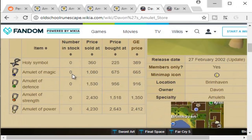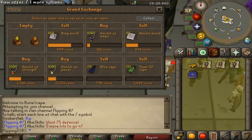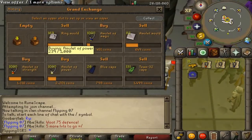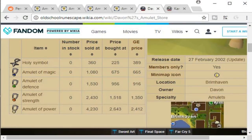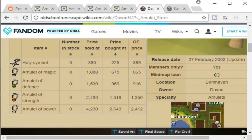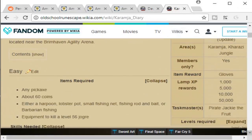You can sell holy symbols but those are rarely going to actually work out. So what I've ended up buying is amulets of power, amulets of strength, and amulets of magic. The limits on these are 125 per four hours so we definitely do have to do a bit of pre-planning, but to actually afford a bond you only really need somewhere between 300 and 500 total amulets a day, which is really easy to buy.